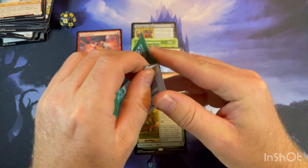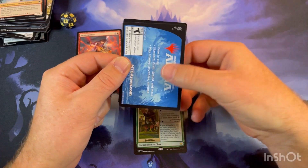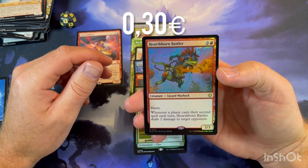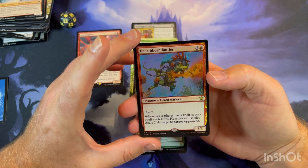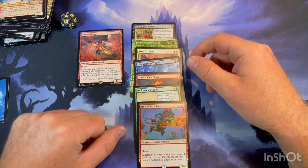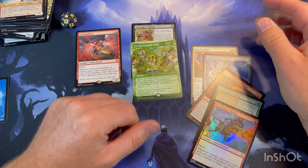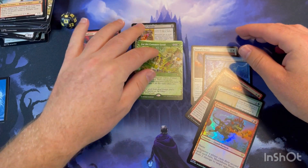Now for the promo card — the arena code I will save for a short video. The promo card is Hearthborn Battler. It has Haste, and whenever a player casts a second spell each turn, Hearthborn Battler deals 2 damage to target opponent. Pretty cool. So that's one mythic and some really good rares in between — I'm pretty happy. I like the art on this one. Let's see if we can pull some more in the next video with Bloomberg Play Boosters and get some more awesome pulls.